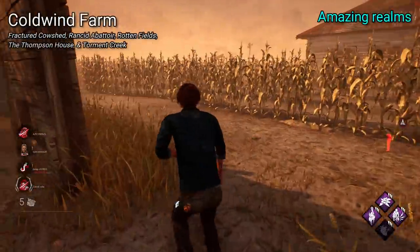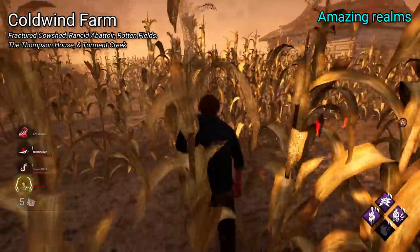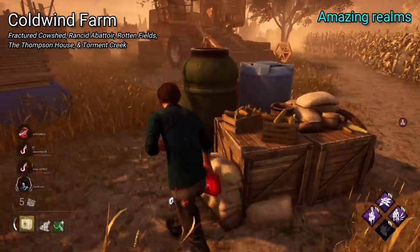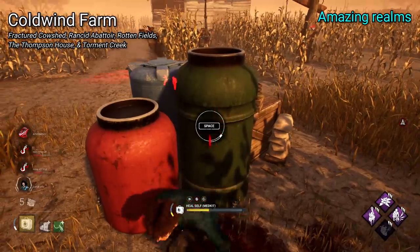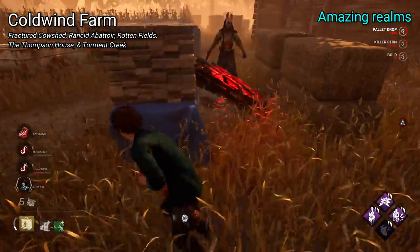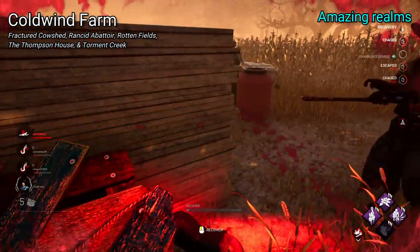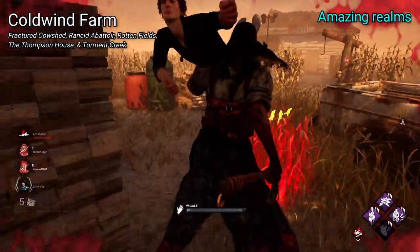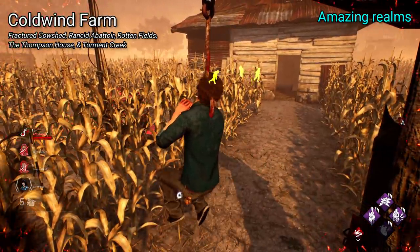Let's look at the Amazing Realms. Coldwind Farm is one I didn't really think I would be putting up this high, as I used to really hate these maps. Pre-rework, these were some of the creepiest maps; after the rework they're probably the least scary ones, with tons of light. The light is really nice though and can break up the constant lack of light in other realms and maps. Coldwind isn't exactly a realm with solid maps all round, but it does have some pretty great maps like Rancid Abattoir, The Thompson House, and Fractured Cowshed. Both Rotten Fields and Torment Creek I find a bit too big and honestly annoying to move around. It also has the nice benefit of having five maps, all of pretty good quality with unique visuals containing hay bales, corn, and harvesters.